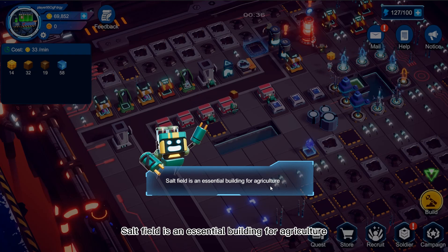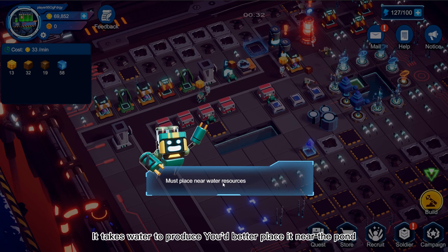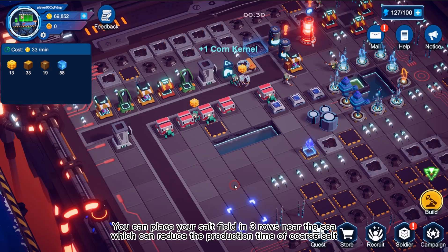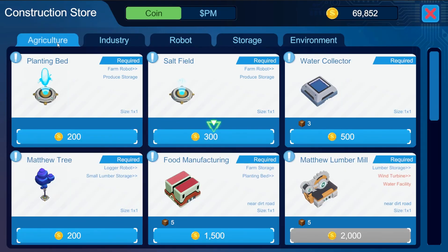Salt field is an essential building for agriculture. It takes water to produce, so you'd better place it near the pond. You can also place your salt field in sunrows near the sea, which can reduce the production time of coarse salt.